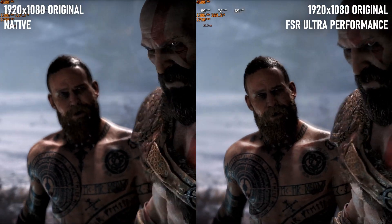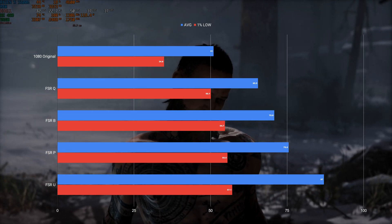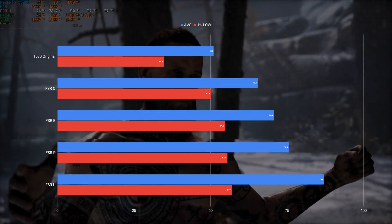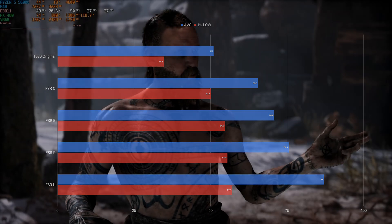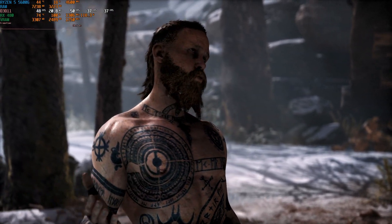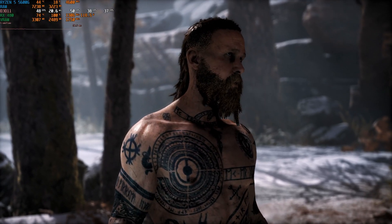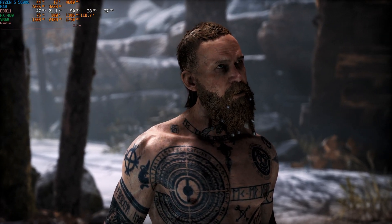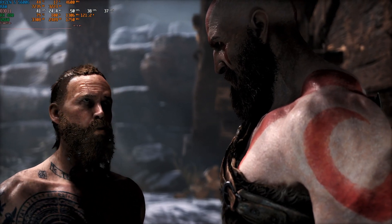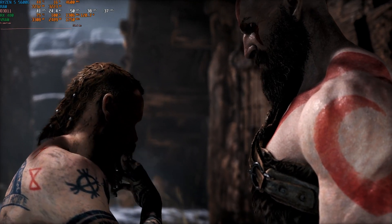The RX 480 isn't a weak GPU by any stretch. I dare say an 8GB version of the card could probably handle the high or even ultra quality preset, at least with the appropriate amount of FSR. Unfortunately, the 4GB 480 is just barely scraping under the game's VRAM requirements for running at original settings, and increasing quality to high would exceed that limit. The performance hit from exceeding the VRAM buffer can be pretty heavy, and I don't think FSR would mitigate it that much. The original preset is still visually impressive, and at 1080 most of the lower quality assets don't stand out as much as at higher resolutions.